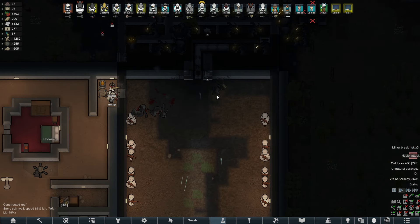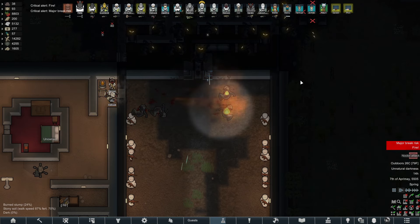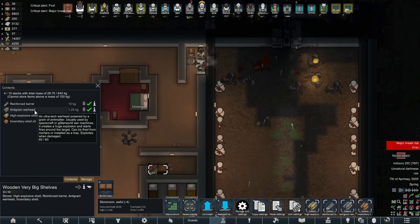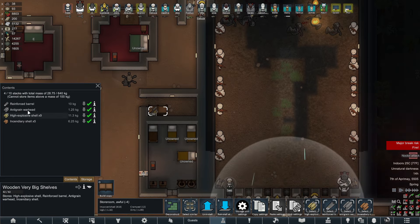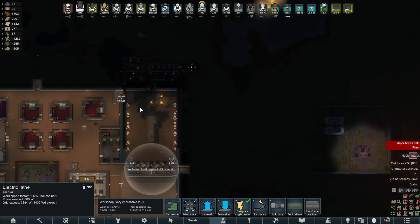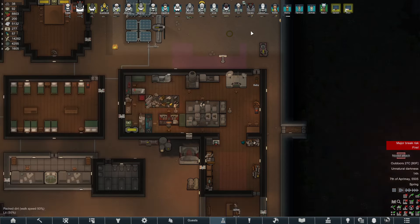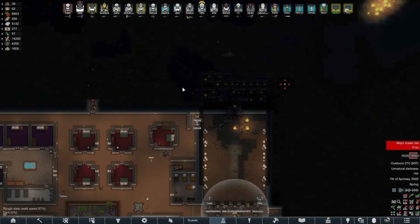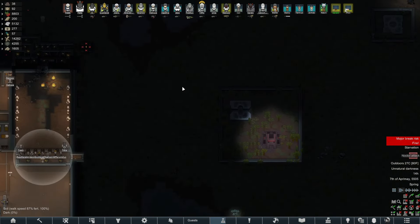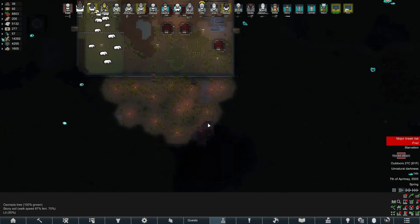We haven't repaired this after last time because I didn't want to get too close to the darkness. I'm quite concerned about the last one if the mortar doesn't really work. We've got one barrel left over but I can make more barrels with the lathe - I'll set one down to be made. I'm really not sure what I'm going to do over here.